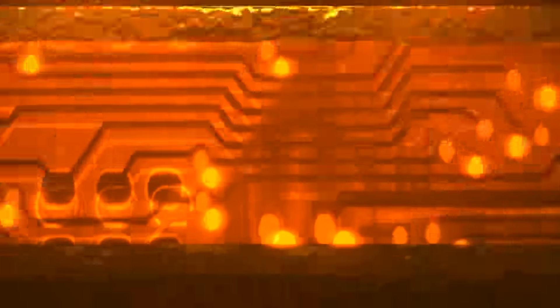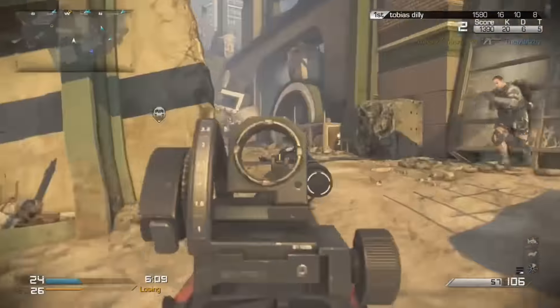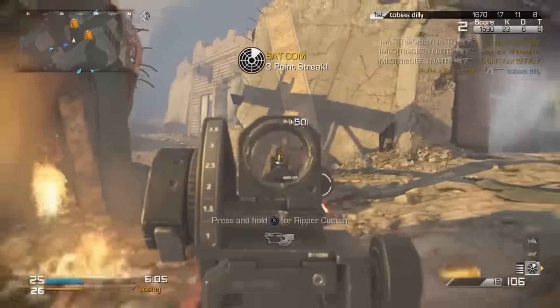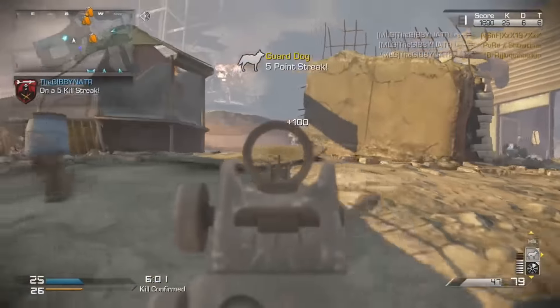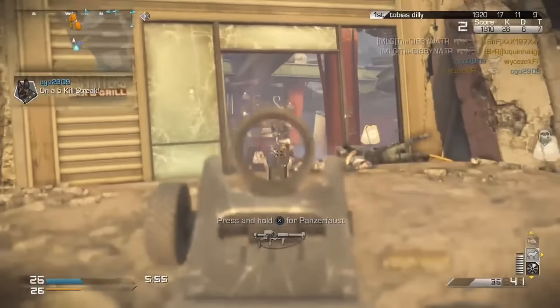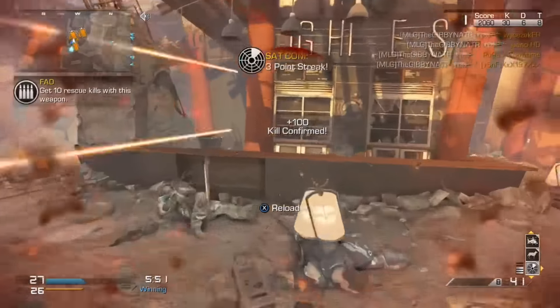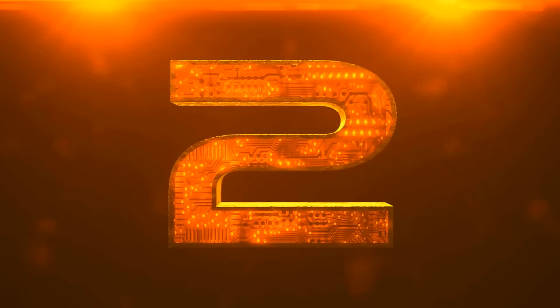Coming in at the number three spot, we have Gibbonator. He ends up getting a couple feeds right after each other — that's the reason it's a little higher on the list. He gets a triple feed with the MTAR, then switches over to the FAD for a couple more kills, then rounds the corner to clear out the entire cafeteria area on Strike Zone and gets a five-man on screen. Crazy clip — that was ridiculous.